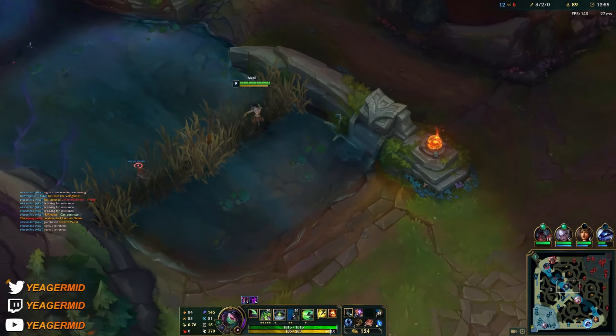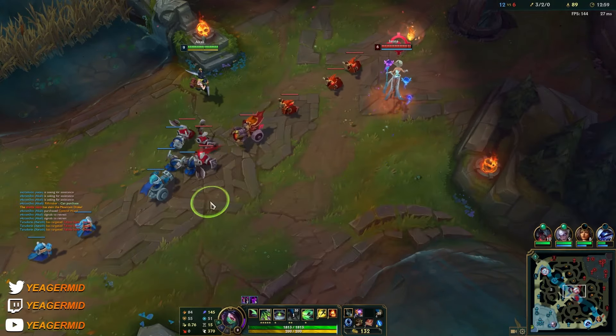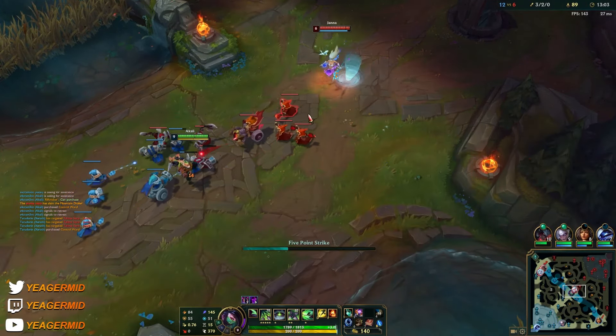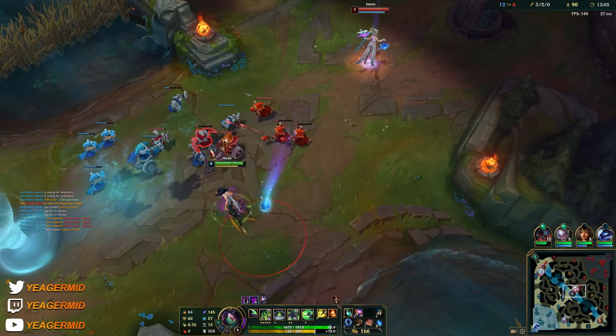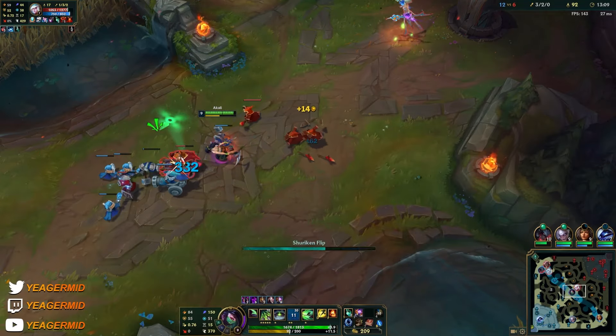It's not a build I normally use because when you pick Akali you don't want to pick her into heavy bruiser comps — but when you're blind picking and they use that to counter pick, then of course there's nothing you can do.